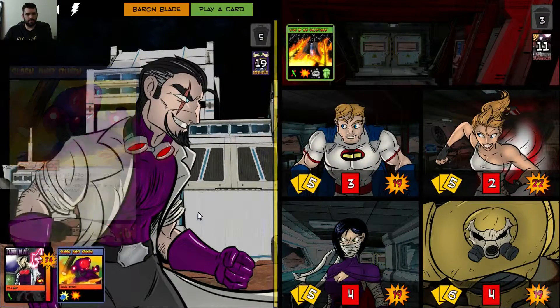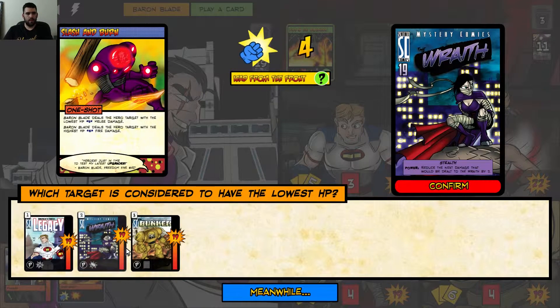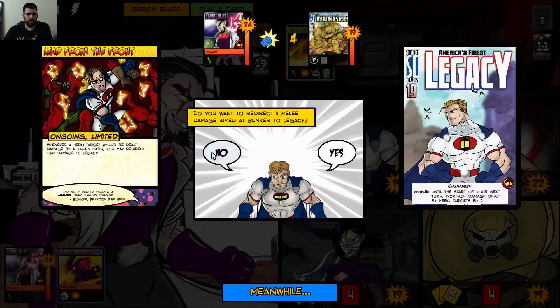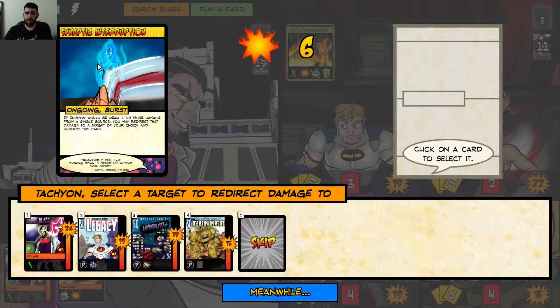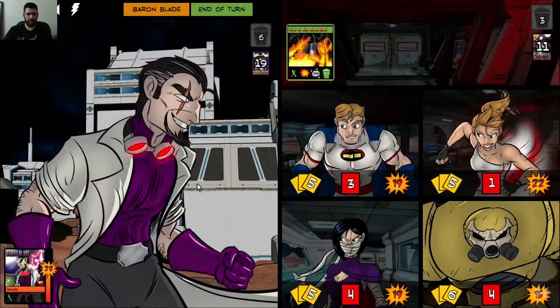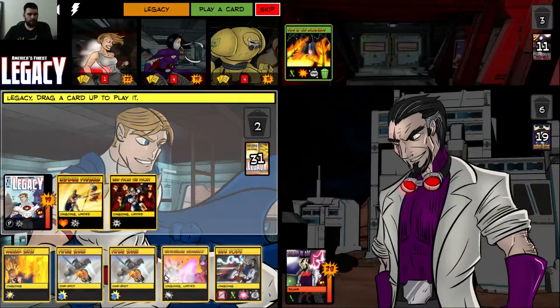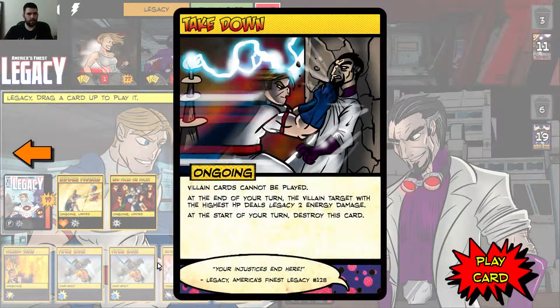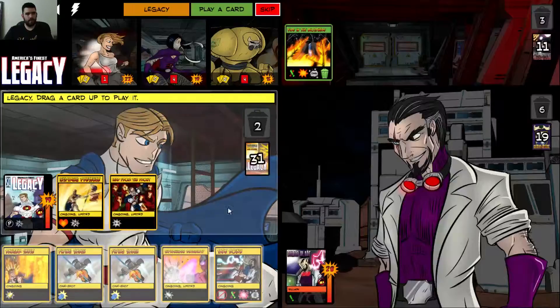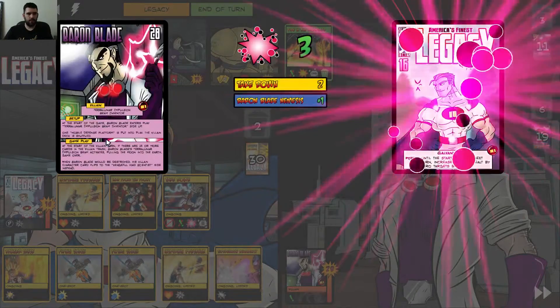Slash and Burn. I can decide who has the lowest — Legacy takes extra damage because he's a nemesis. I do have the option not to redirect this damage, but I think I'll do it. Take Down is not bad — this will be a turn where the villain doesn't get to play a card. Nice. He's gonna hit me for three — that's fine.